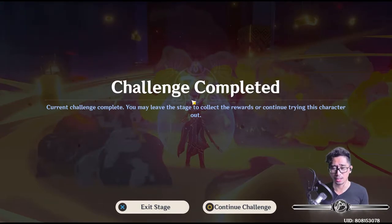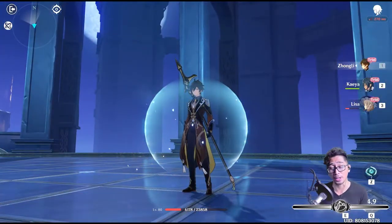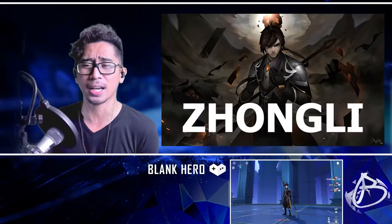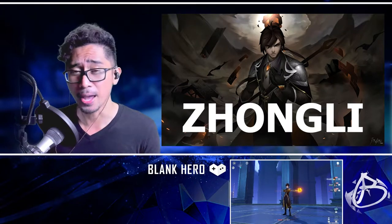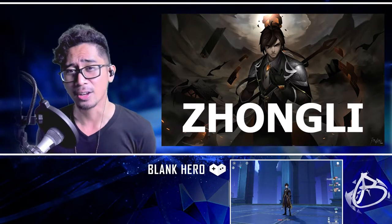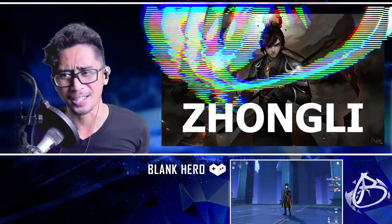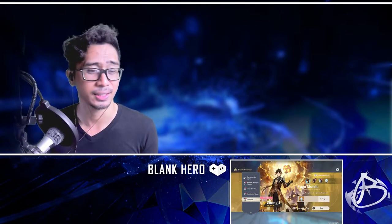So there you guys have it, that is pretty much Zhongli. If you build him differently and learn him, he's relatively easier to use just compared to Tartaglia when I tried him out for the first time. This guy is cool, this guy is pretty cool. I can't wait to actually summon him, which will be happening right after this. So there you guys have it — hopefully you guys did enjoy this video. That is Zhongli test run, level 80. And yeah, if you're wishing for him, all the best and all the luck in Teyvat. If you already got him, congratulations. I'm pretty sure he's gonna be one of, if not the most OP characters in the game as of currently. Alright, until next time guys, I'm Black Hero. See ya. And as with all other YouTubers say — right before you wish, test. I guess that's a thing now.